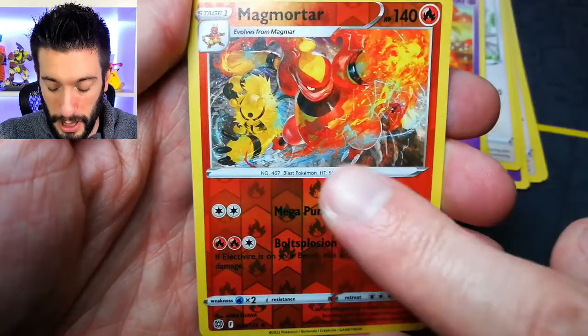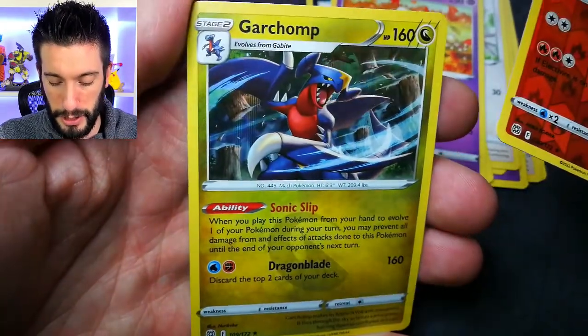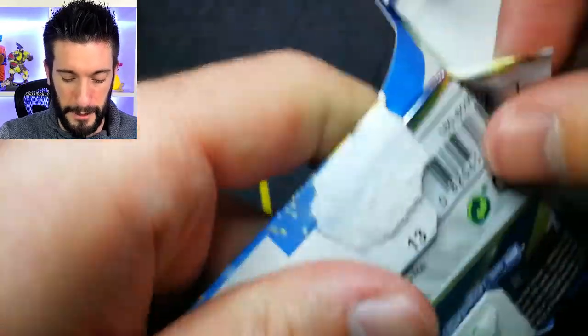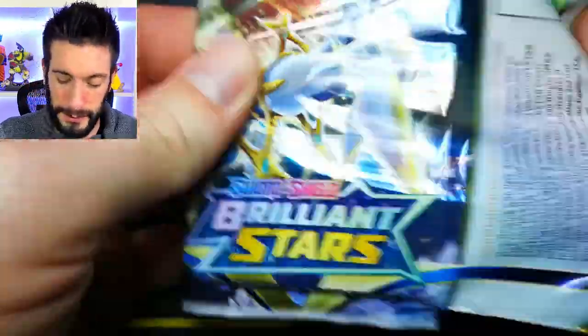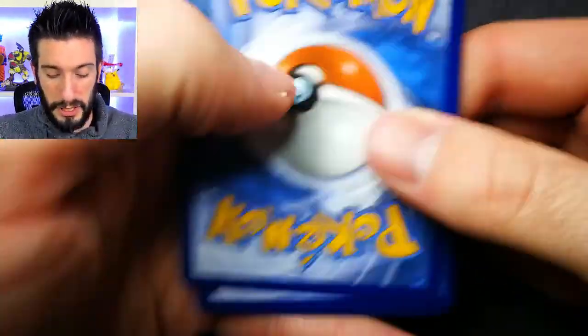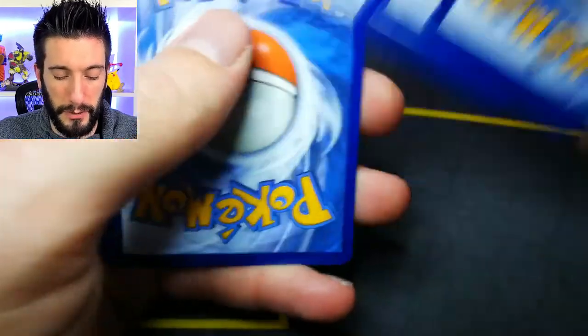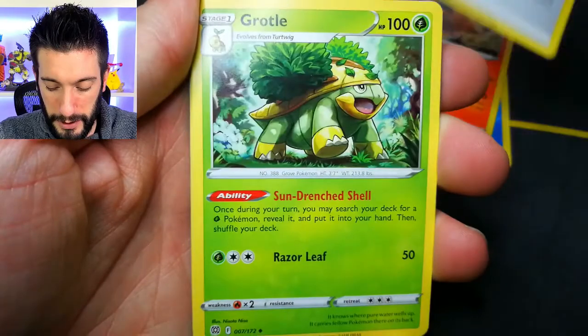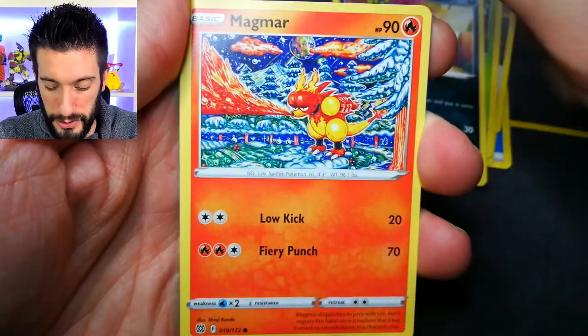I actually need this Magmortar reverse holo, and Garchomp — so that's perfect, I needed that one too. I think I'm on to the sleeve booster now. Still nothing. Zarude, Zarude all day right now. Arceus — I'm actually missing a bunch of Arceuses. I still need the rainbow as far as V-Stars go, and I don't have the full art or just the regular V. That regular V card is one I do not have yet, so that would be interesting to get today.